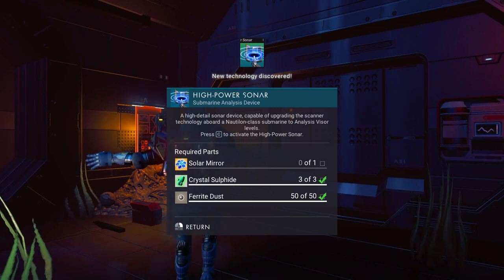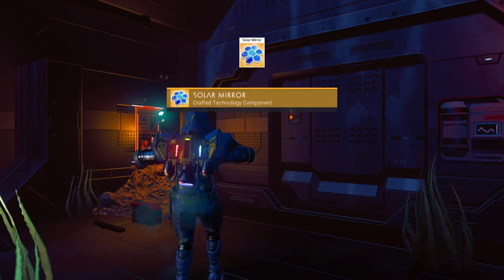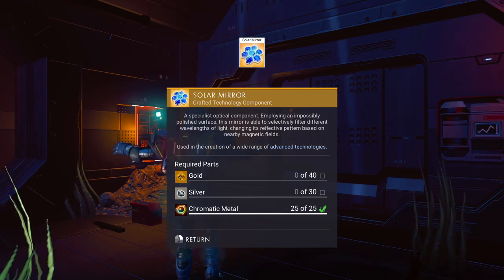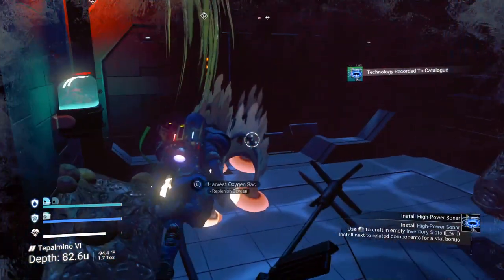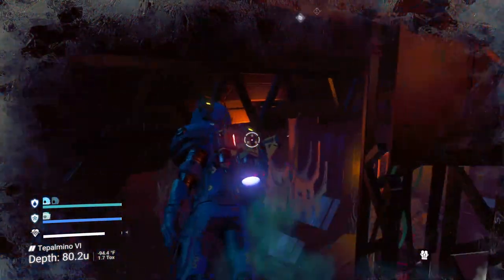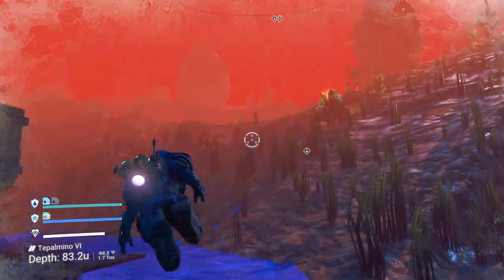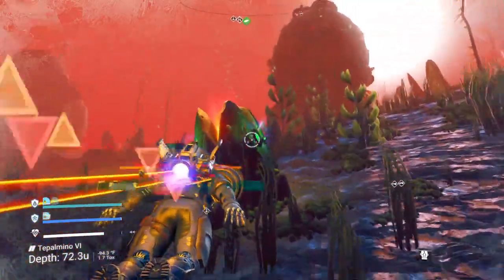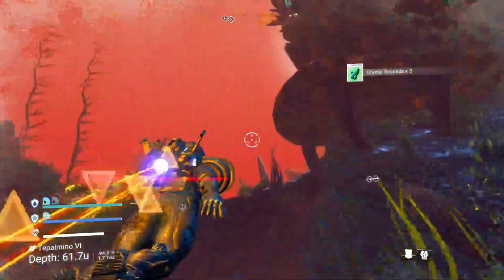We need three more crystal sulfide to build this and 50 ferrite, as well as a solar mirror. I believe it's giving us the crafted technology to be able to do this. We need gold and silver, which we have on our ship. We're going to get to our ship. There's our ship over there — I see some crystal sulfides, I'm going to get some extra ones. And we're going to head up to the surface. Just keep your jet pack held down until you get to the surface — that way you can save on your oxygen.